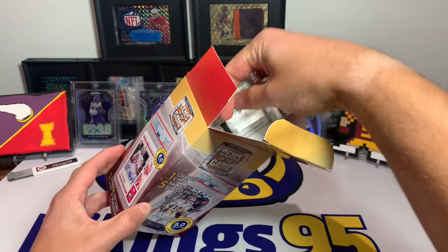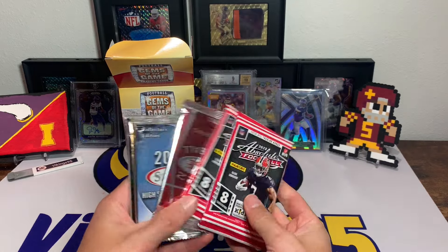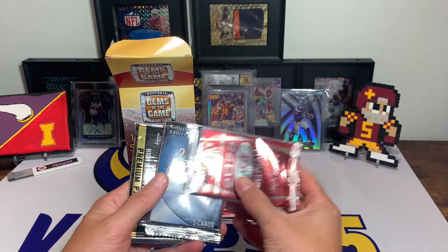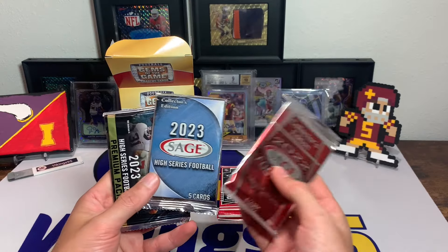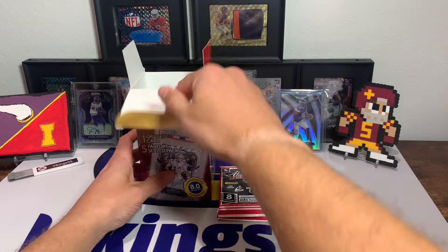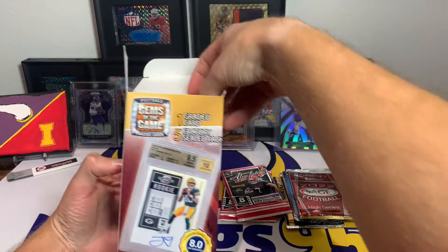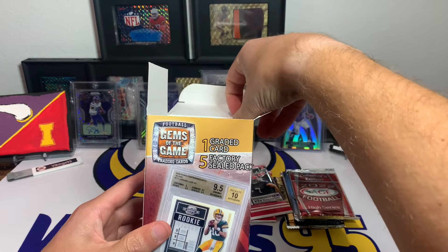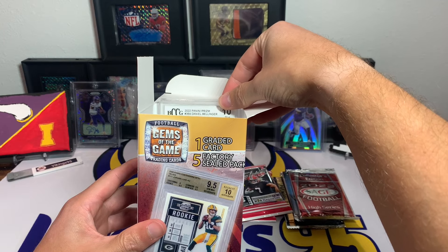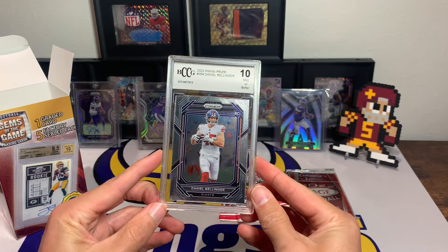Okay, here are the packs we got: two Absolute Football packs — I thought it felt thick but I don't think it is. 2022 Sage, 2023 Sage, 2023 High Series Premium Sage. And the big question — it is not red sadly. 2022 Panini Prism — we got a 10 Daniel Bellinger. Man, Daniel Bellinger.